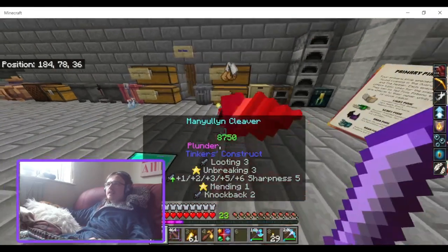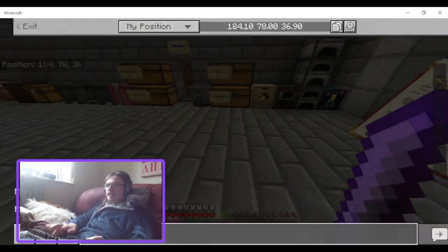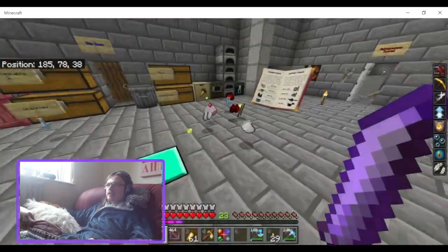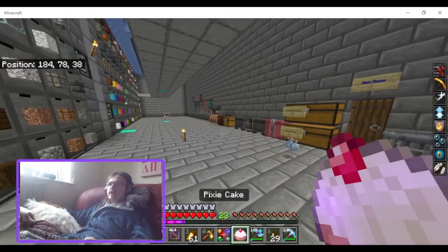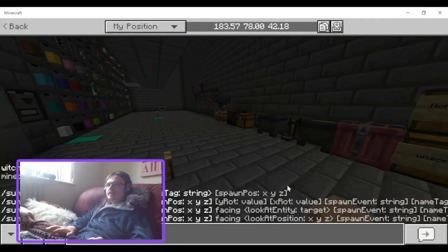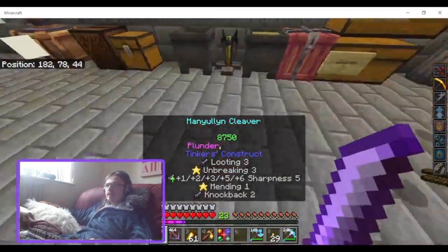Bear in mind, this sword basically has way more looting than normal because it has the Plunder enchantment from Tinker's Construct. But rarely, witches can drop pixie cakes, pixie protein bars, and even pixie essence. You just have to kill a bunch of witches to get it.